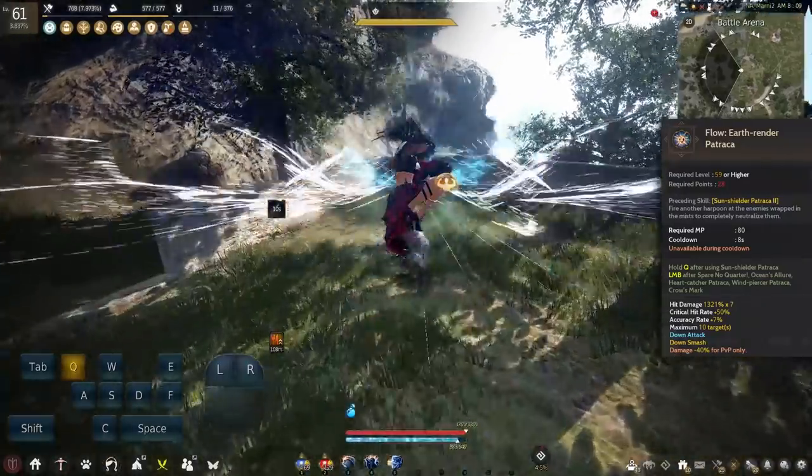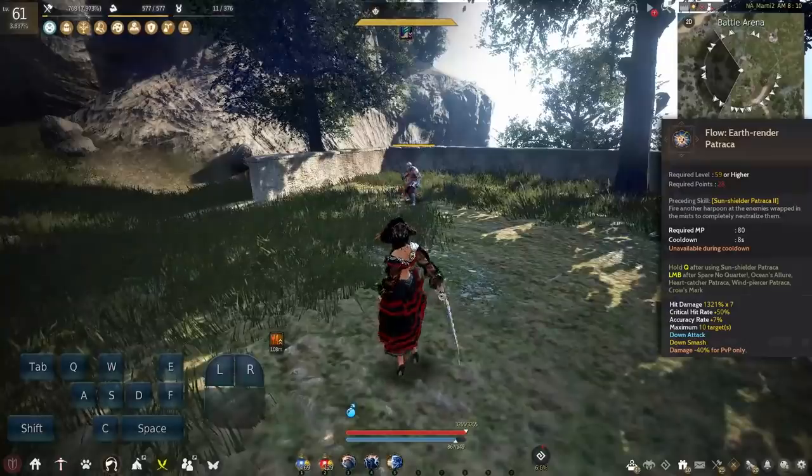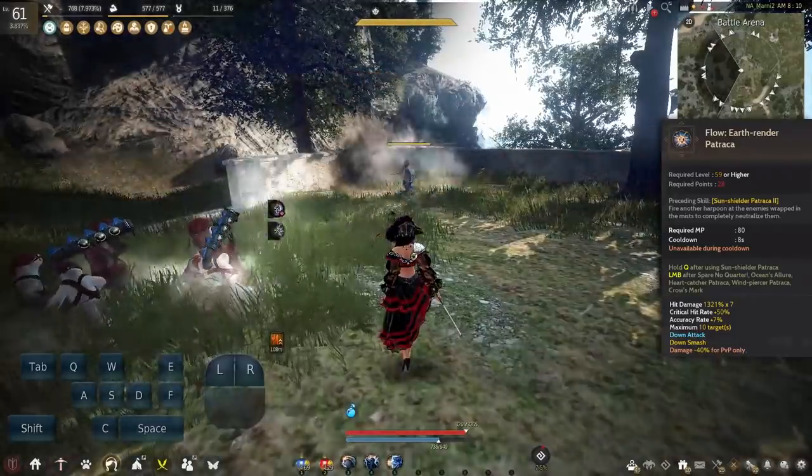Earth Render is the general flow skill for Awakening. You can use Q or LMB to activate it and deal some good damage as well as try for a Down Smash proc on an 8 second cooldown. It offers no protection whatsoever.